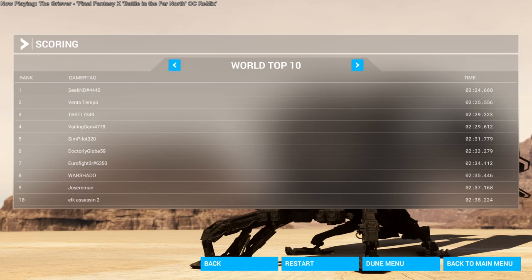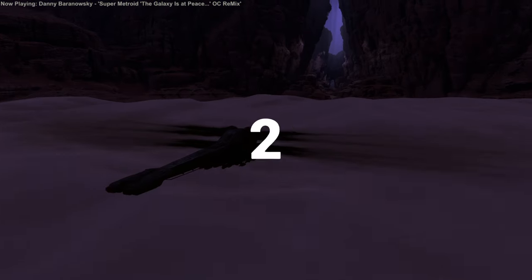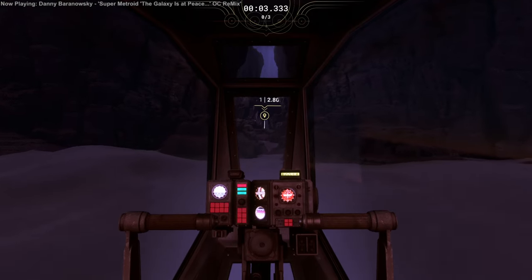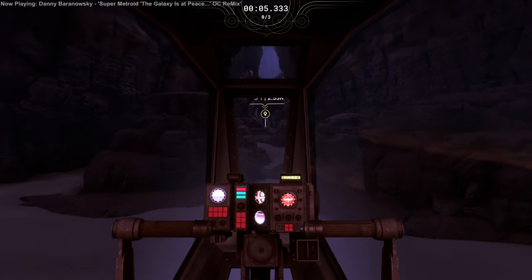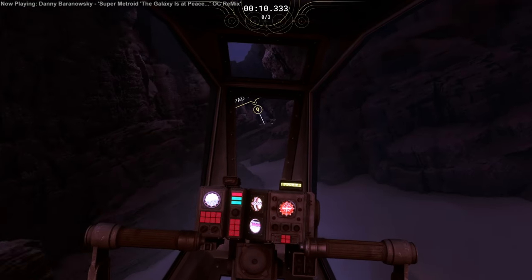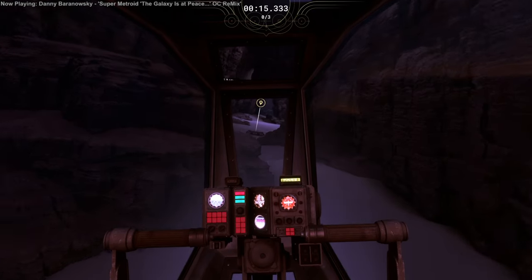That leaves us with the final challenge — Canyon Rush, which is in the dark and much tighter. The top time actually beat two minutes, which is impressive; the ghost is at two minutes and 58 seconds. So yeah, a narrow gorge here. 'Large caves run deep under the shield.' The buzz of the wings is interesting and sort of nice.